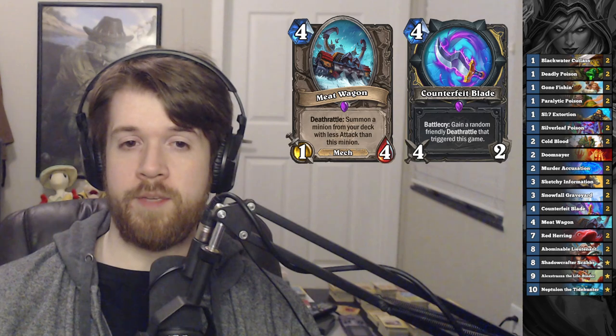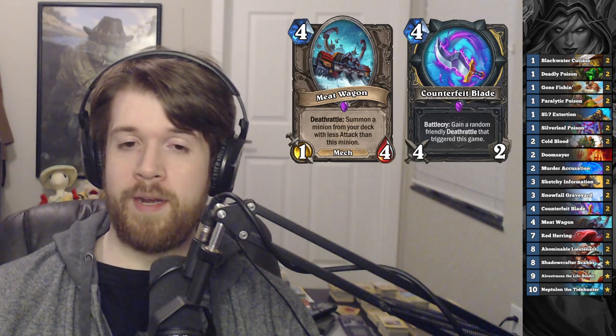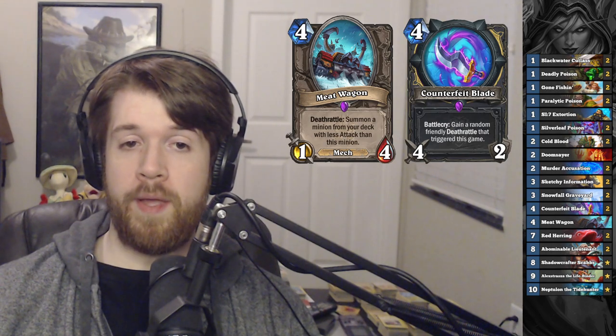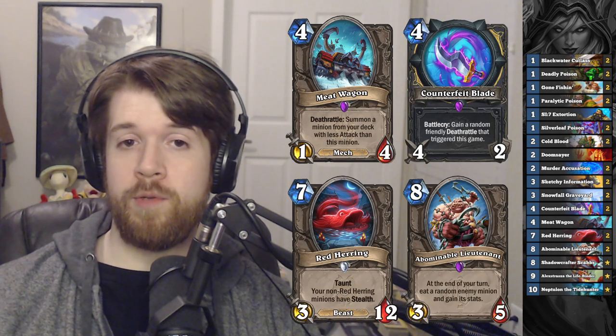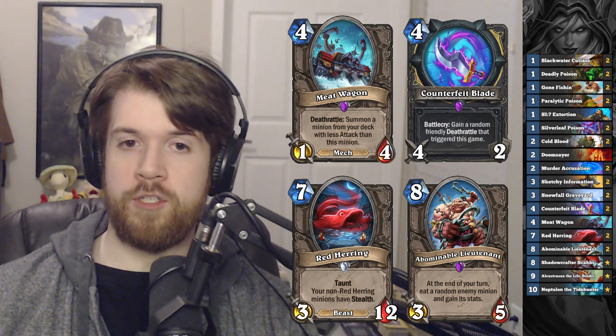So we can very easily pull something out of our deck that has 3 power. Now 3 power may not sound like a lot, but Red Herring and Abominable Lieutenant both have 3 power, and those are very, very strong to cheat out early.